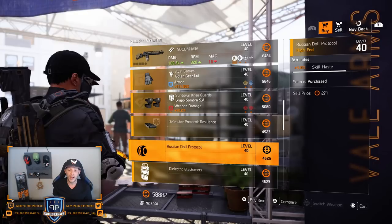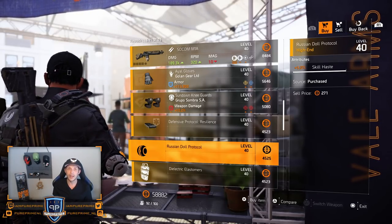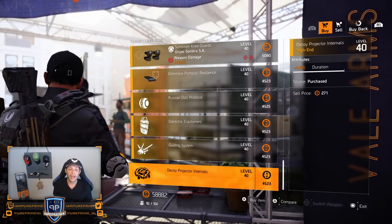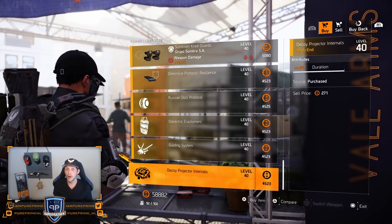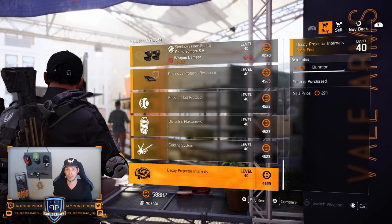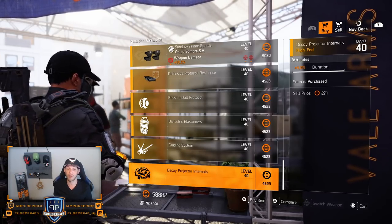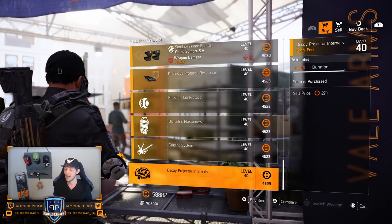Over to the 5% skill haste for your mind — decent but again open world will treat you way better. One max target for your drone — leave it here. And 6% duration for your decoy — and I don't know why but this drops like 10 times a day for me, so I'm just leaving it here.